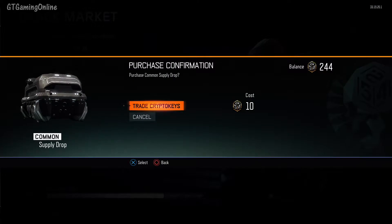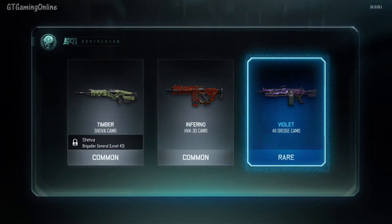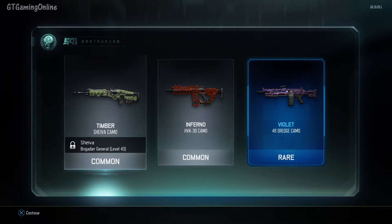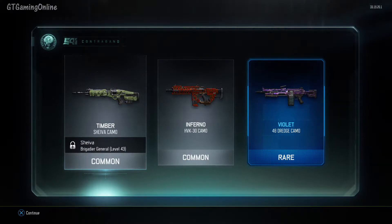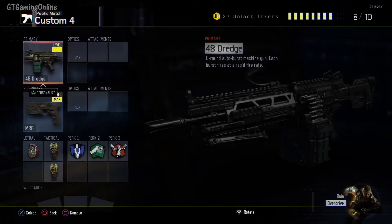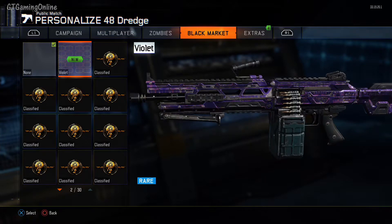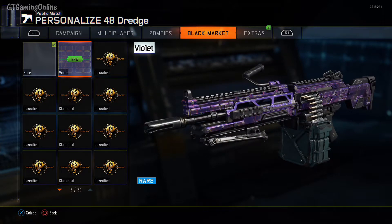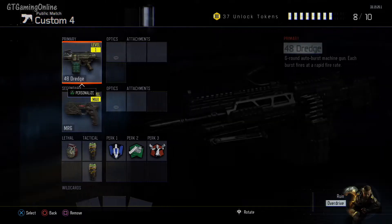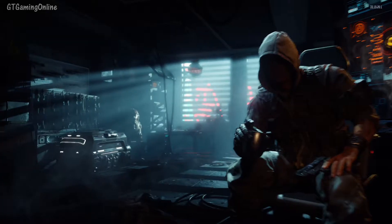All right, first case — we get a rare called Violet for the 48 Dredge camo. Don't really use that gun but I'll go ahead and unlock it. Looking at it in the black market, it actually looks pretty good. Probably not going to use it, but hey, at least we got a rare out of the first case. Second case — nothing good.